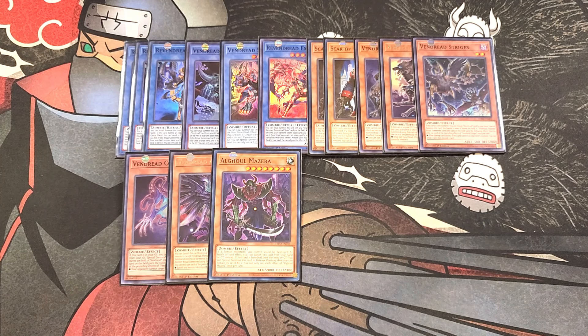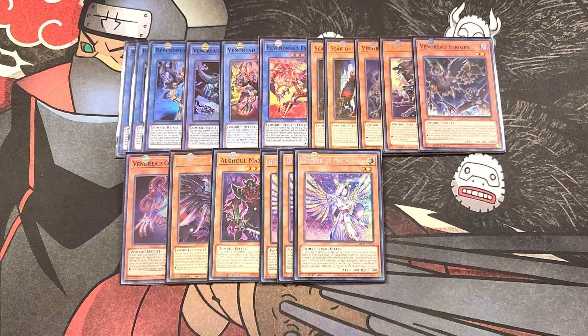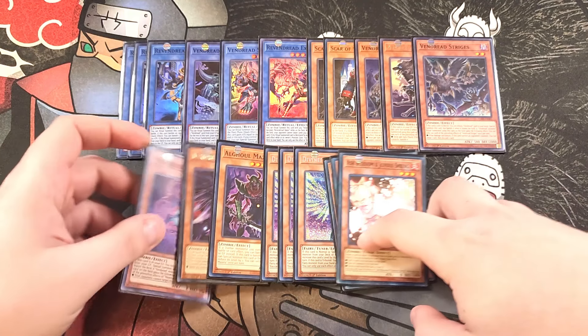We then play three copies of Diviner of the Herald. Diviner is definitely a three-of in the deck. You can normal summon it and send a copy of Herald of the Arclight from your extra deck to the graveyard to search out a ritual spell or ritual monster directly from your deck to your hand. When you send Herald of the Arclight to the graveyard for this card's effect, Diviner goes to level 6, so you can use it plus a copy of Slayer to go into Ultimaia Tzolkin and then step into Crystal Wing — establishing a negate in this deck, which is absolutely crazy. We then play three copies of Ash Blossom, definitely a three-of, basically to stop your opponent from touching their deck.